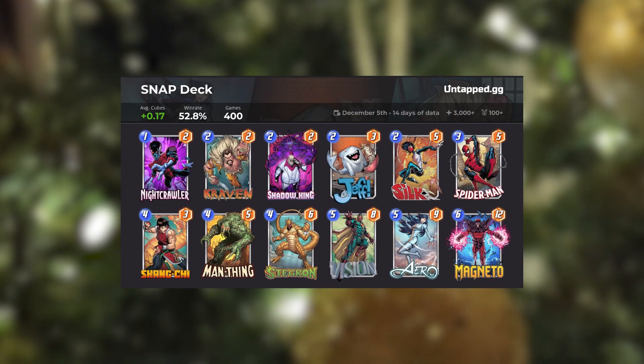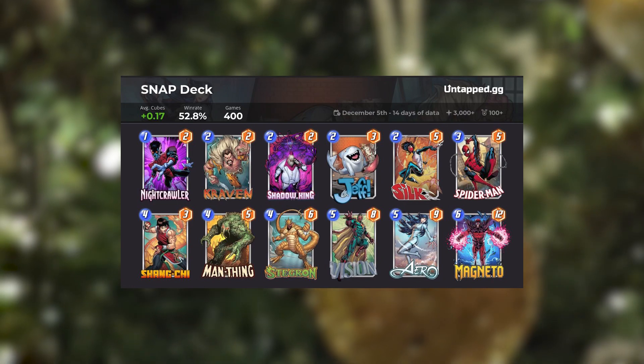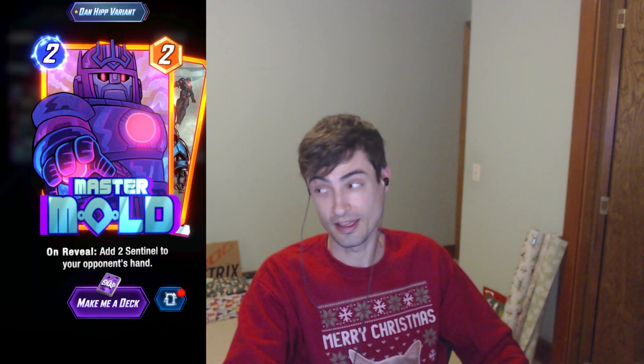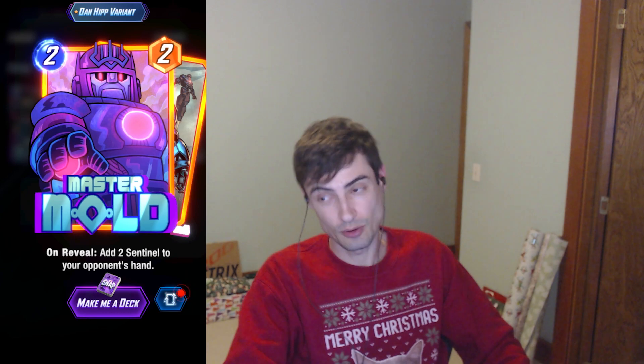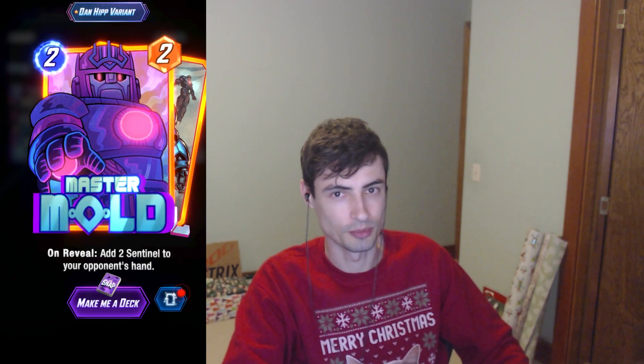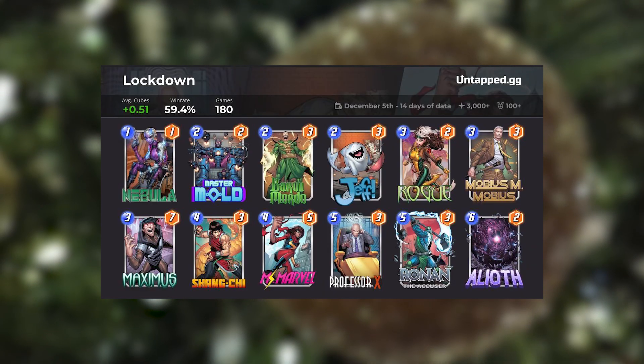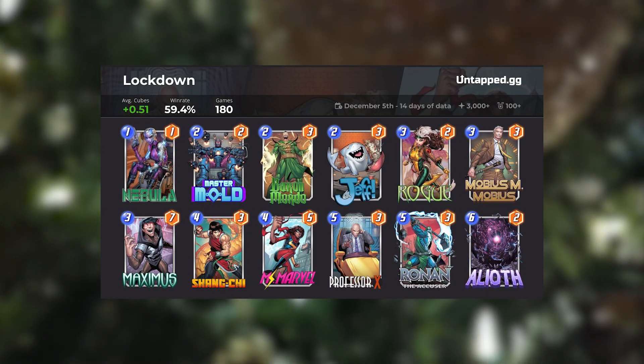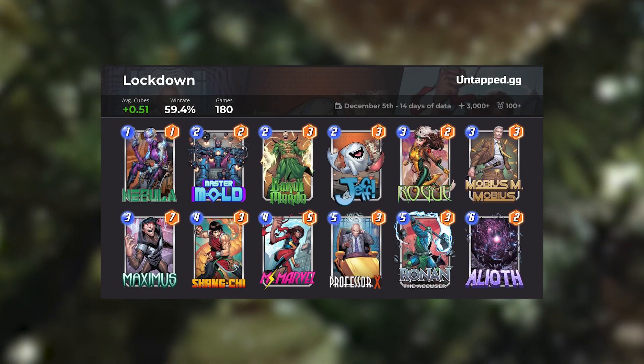This deck can still create havoc and keep your opponent on their toes doing math on where things will end up, or it will completely lose you the game. This deck archetype will either haunt your dreams or you'll have a ton of fun trolling your opponent. What was originally the Mold, Moldem, and Foldem deck from Dara — an incredibly fun deck — we now have this deck that uses Mold, Mordo, and Ronin control, which has me wondering if we're starting to see more of a future for this card since control is so prominent. I really like this one and highly recommend it as a lukewarm pickup.